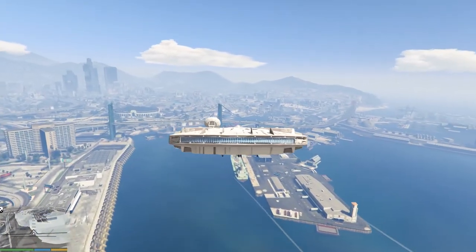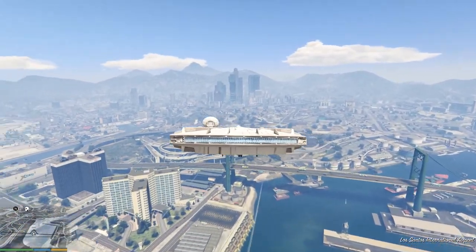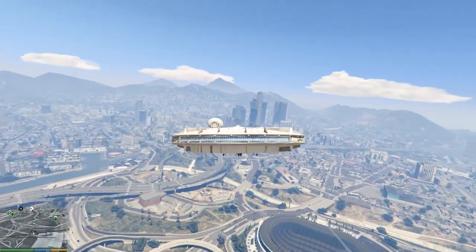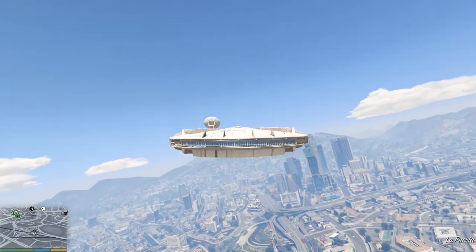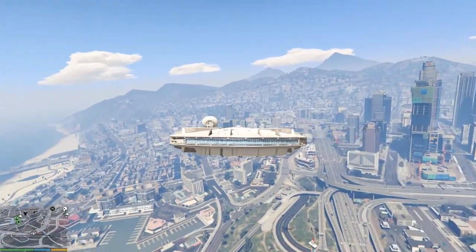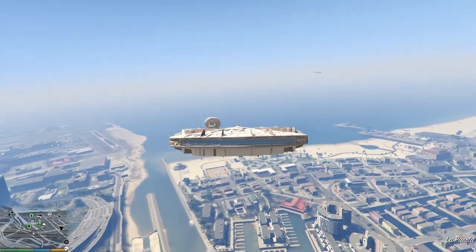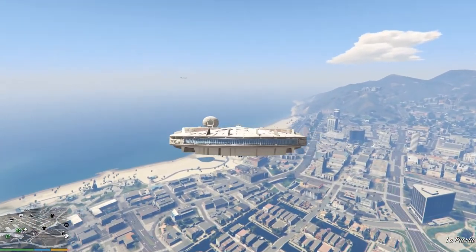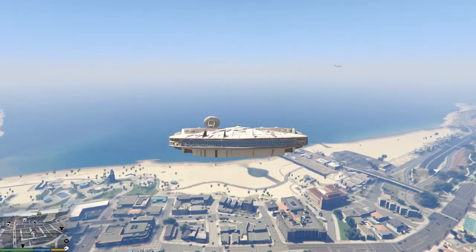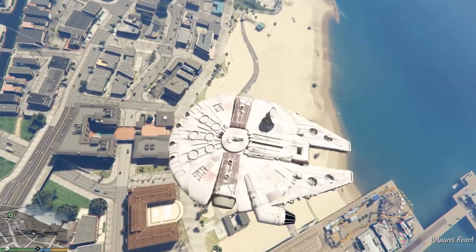Just flying around Los Santos, looking for a place to land. Oh, I can land on the beach — why don't I? Let's go to the beach. Let's go up and down... just don't crash on me, don't crash. How do I land this thing?